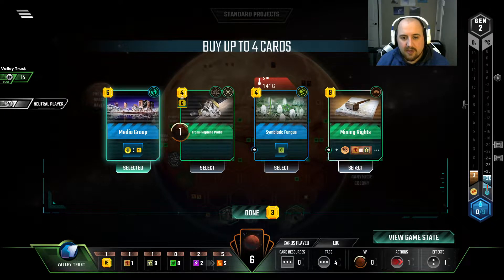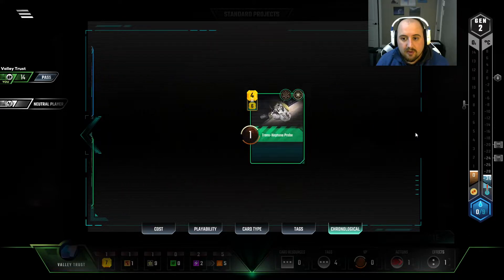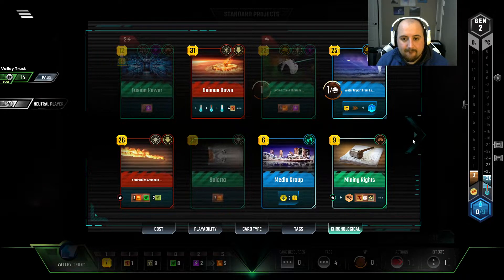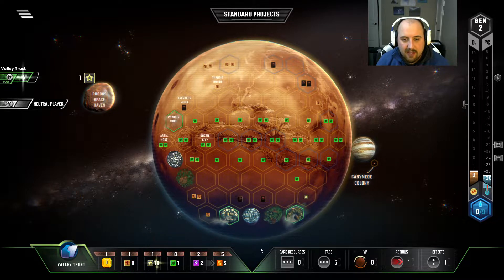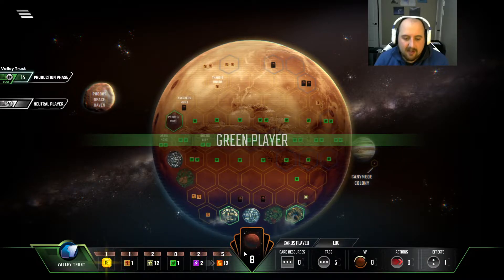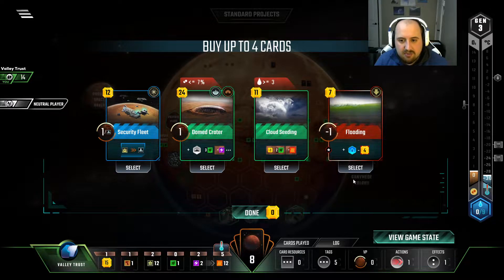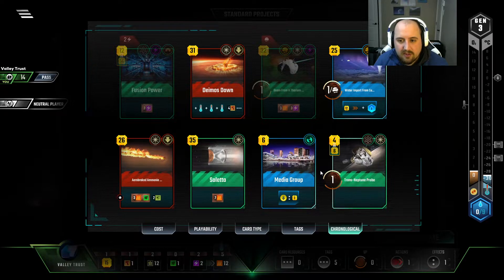On a lot of things. Mining rights — okay, so this is all good for us. Never mind, I guess we are pressing forward here on some good stuff. I guess we will Saletta next turn. I'll take mining rights for a titanium. And then we have to not do anything that isn't actively winning us the game here.